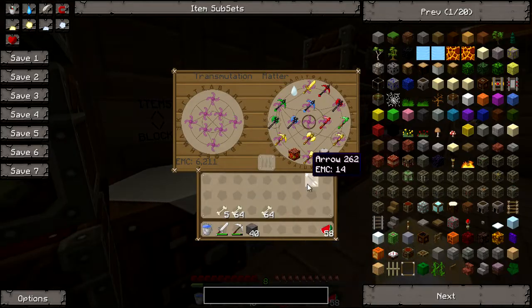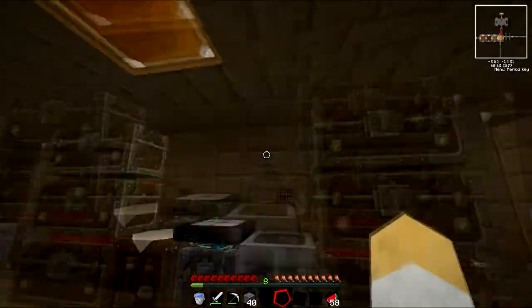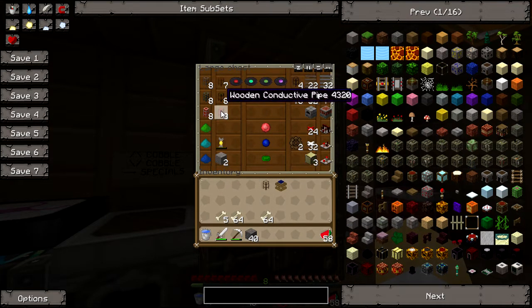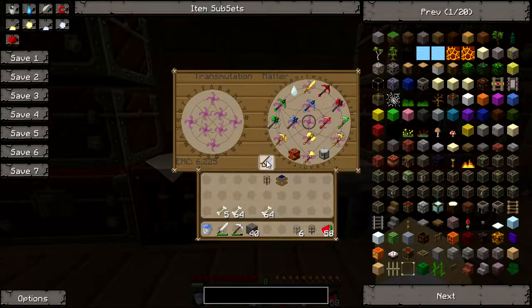We've got one arrow that can just be transmuted. And bones - it's time for the bones. Let's take that redstone engine we found earlier, and the wooden transport pipe - that's waterproof and that's conductive. I don't know if we used up all of the cobblestone ones. No - that's fully repaired, so let's whack that in.